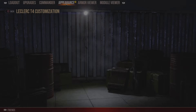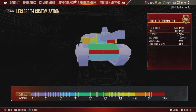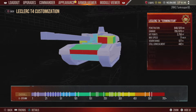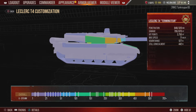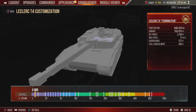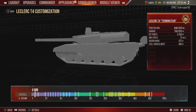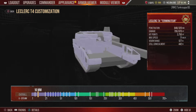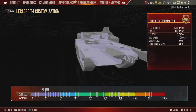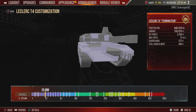Looking at armor: the lower plate will get penned if exposed, especially while using full gun depression. The vehicle bounces a decent number of shots. We have 6mm for the engine deck area, 10mm for all the spaced armor and the two fuel tanks in the rear, and 20mm for some spots on the sides and rear of the turret where the ammunition sits, plus more spaced armor in the belly.